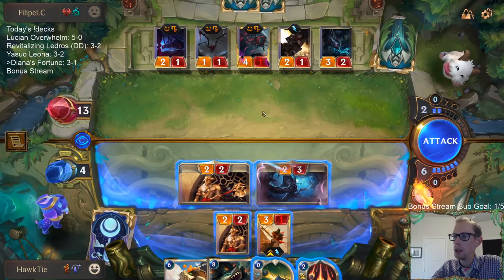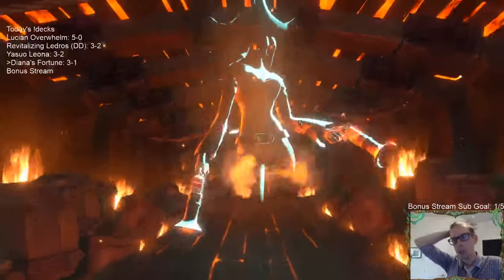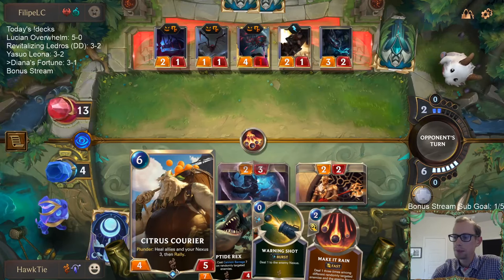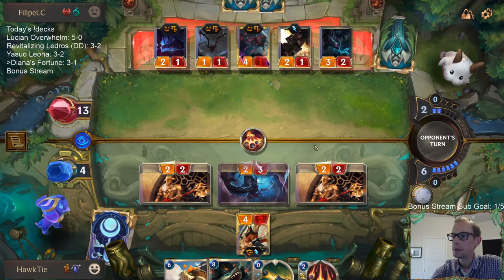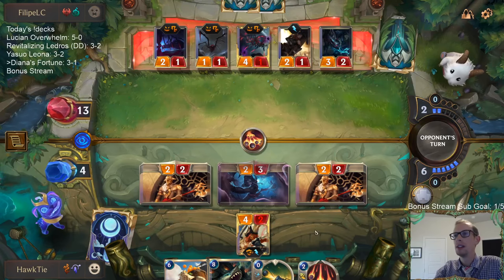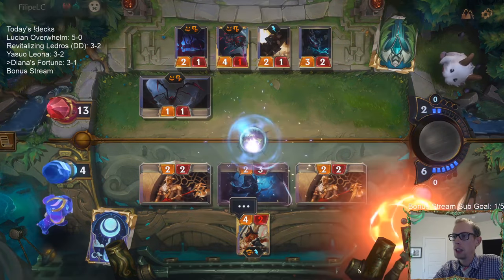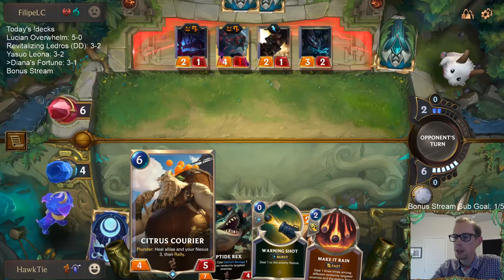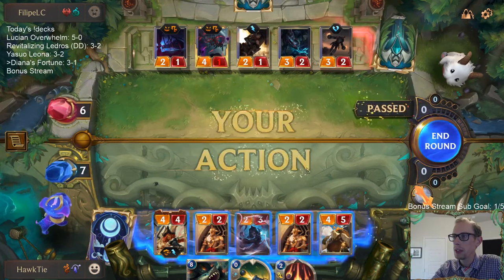Both of these are the same unit so we don't need to worry about Decimate. I could have played the Courier and healed my Nexus three, but we can do that next turn - they only have two mana anyway so we don't need to worry about Decimate. Yeah, they're dead. They should have pulled Misfortune in front of a two-one. They're greedy. GGs!